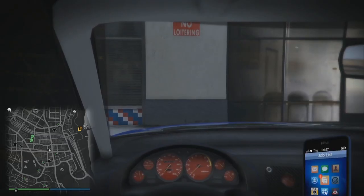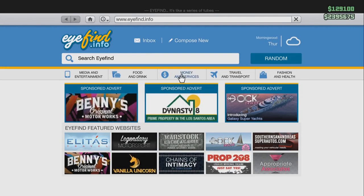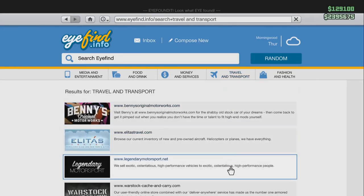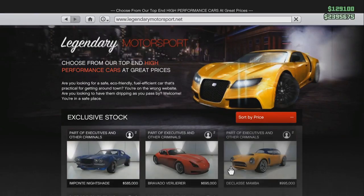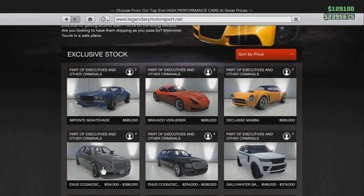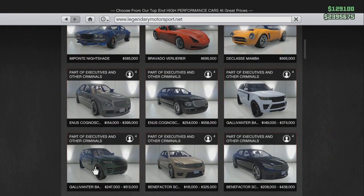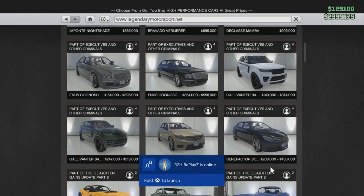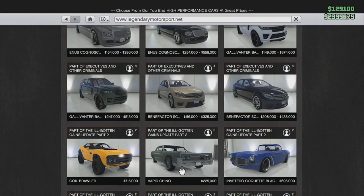What you want to do is pull up your phone and go to the internet. Navigate to Travel and Transport and then go to Legendary Motorsports. Here you'll find nine new vehicles which Rockstar has added. I can only pronounce the Imponential Nightshade, Bravado Valir, and the Duclosi Mamba, but the other ones I'm having trouble pronouncing so I'll just let the names describe themselves. Nine new vehicles in total — just another way to make more money and afford these awesome vehicles.